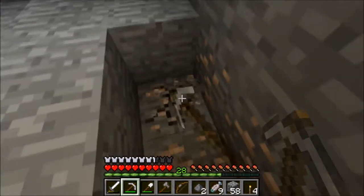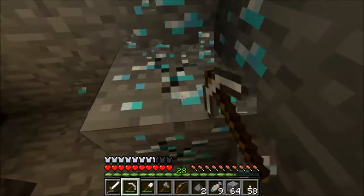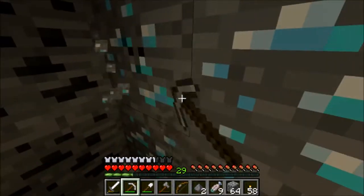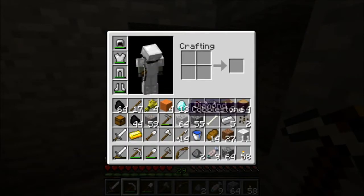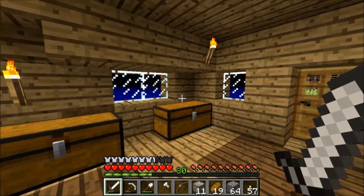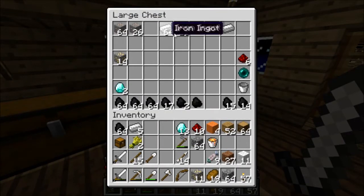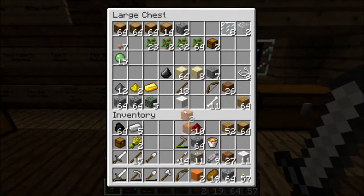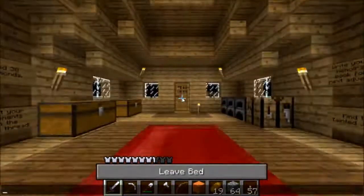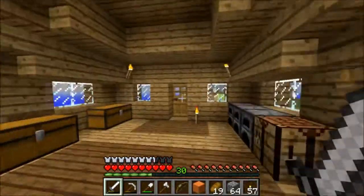I'm just going to get some more iron. I'll be back. I have 30 levels but I can't enchant. I do have almost two stacks of iron and I already got 15 diamonds. I have orange wool — I'm pretty sure orange is one of the monument colors. Let's see if it is. I'll put it there right now. Let's go.